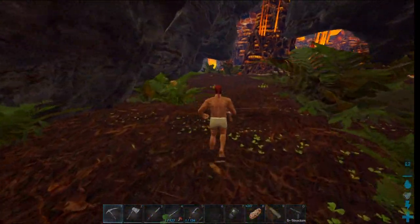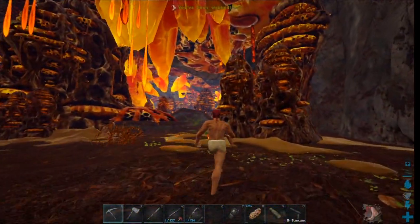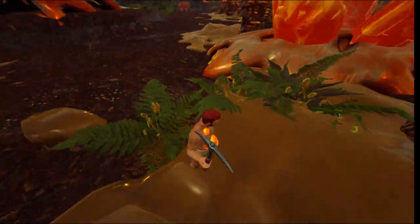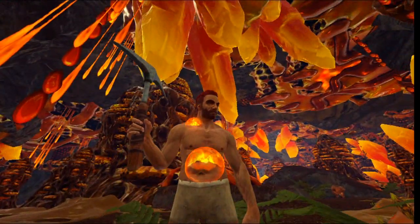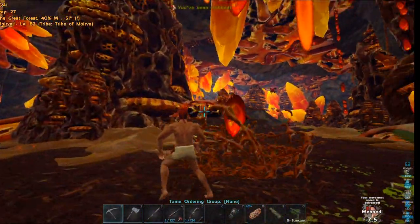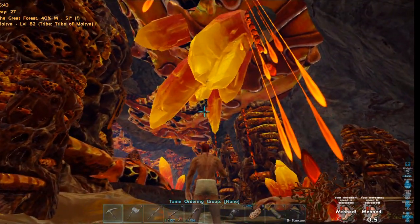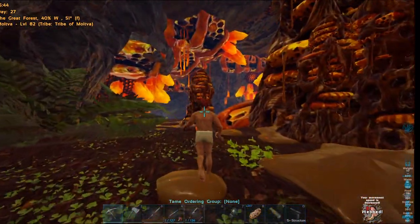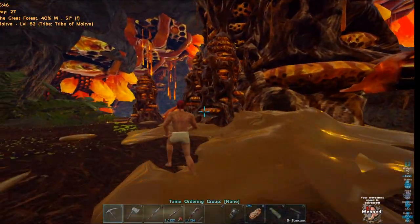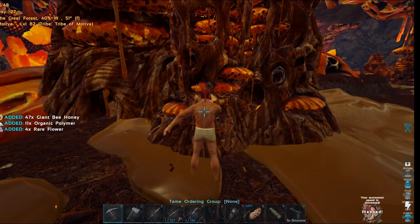Let's do this — grab some honey! Oh man, I love this cave, it's so cool looking. I'm webbed — I am webbed with the honey — look at that, I've got honey on me! It's like I've got growths growing out of me. I know that there are dire bears in here. Why does it say 'webbed'? It should say something like 'stuck.' This is really cool looking and kind of trippy. We're going to take a good look through here once I have some honey. Oh cool — we get rare flowers and organic polymer from these.